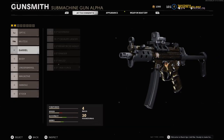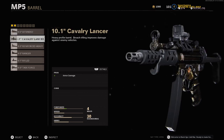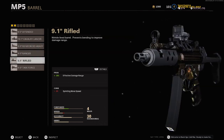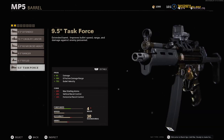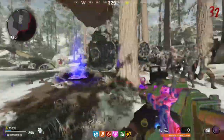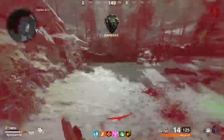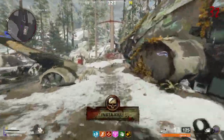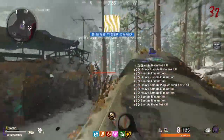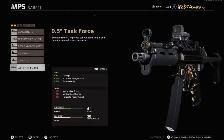Next, moving on to the barrel attachments, you have the 9.5 Extended Barrel, 10.1 Calvary Lancer, 9.5 Reinforced Heavy, 9.5 Ranger, 9.1 Rifled Barrel, and the 9.5 Task Force. I'm going with the 9.5 Task Force — it increases damage by 6%, increases range, and increases bullet velocity. The downsides are less starting max ammo and increased recoil both vertically and horizontally, but the damage increase makes a big difference and we'll balance the recoil with other attachments.